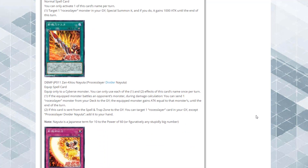They also have an Equip Spell — Process Divider Nyuta. Equip only to a Cybers monster. If the equipped monster battles an opponent's monster during damage calculation, you can send one Process Slayer monster from your deck to the graveyard, and the equipped monster gains ATK equal to that monster's ATK until end of turn — kind of like a Foolish Burial. If this card is sent from the Spell/Trap zone to the graveyard, you can target one Process Slayer card in your graveyard, except this card, and add it to your hand.